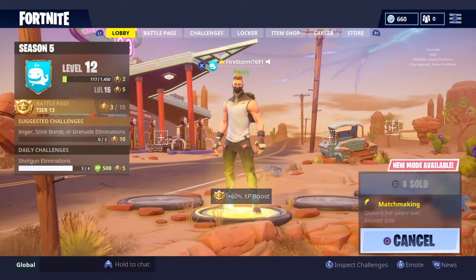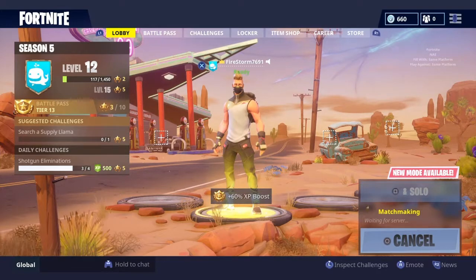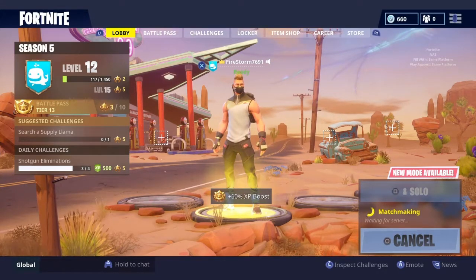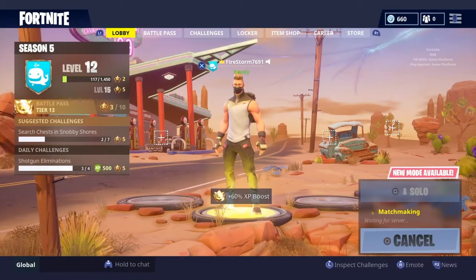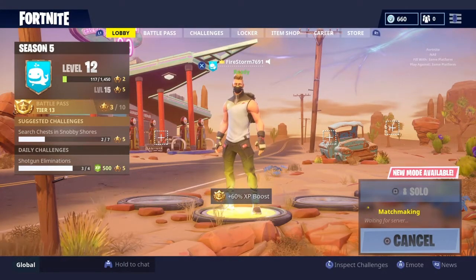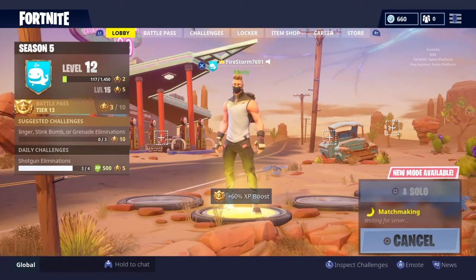Hello, YouTube. I think I just found a secret in Fortnite. I was just playing a match and I found this weird glowing thing on the ground. I'll put a screenshot up for a second. I was just trying to go find a golf cart to go drift with it, and then I just saw this thing on the ground.